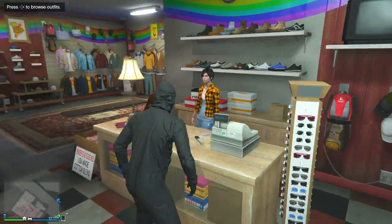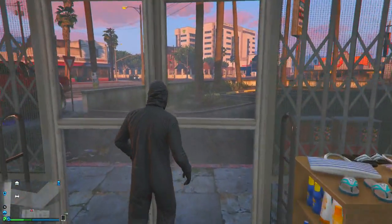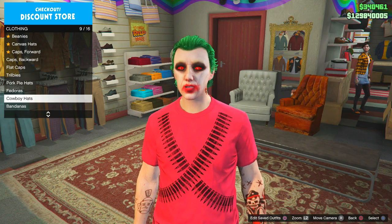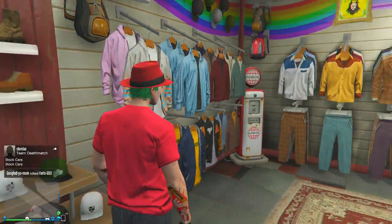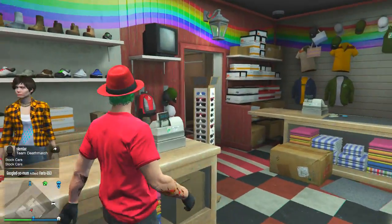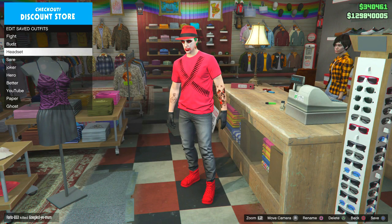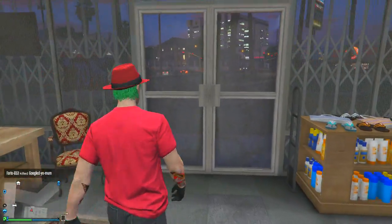I forgot to add a head accessory. Go to the Head section and choose the head item you want to wear — I took a different one this time, the red one. Save this outfit. It is boring but it will make your outfit better.